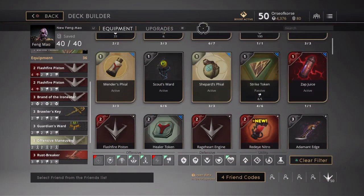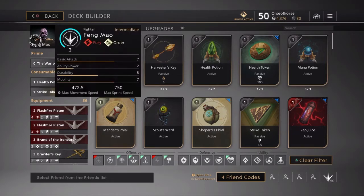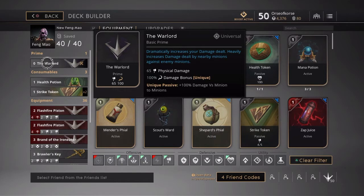What's up people, Orsa Course here coming at you with another Paragon deck build. Today we're going to be looking at Fang Mao. Haven't played with Fang in a while so I figured I'd give him some love and do a video for him. Fang is Fury Order, and we're going to start him off with the Warlord — that's 65 physical damage, 100 damage bonus once you get the prime buff. Fang is kind of that assassin jungle type, so you want him to hit hard.